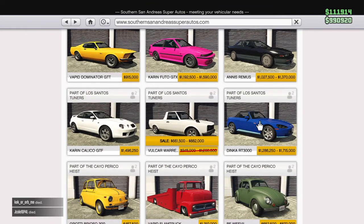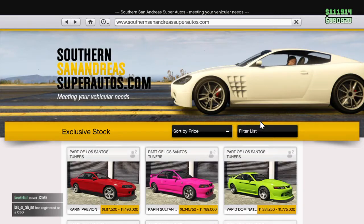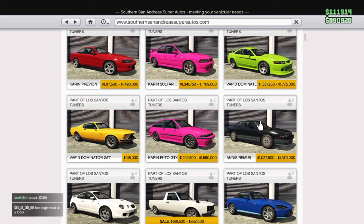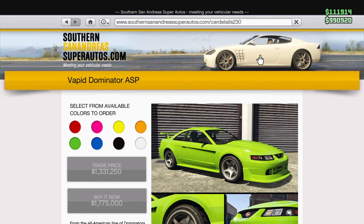Next on the list is the Dinka RT3000 — this is one of the next prize ride vehicles. Up next in the prize ride list is the Vapid Dominator ASP.